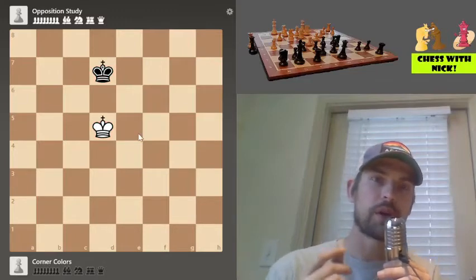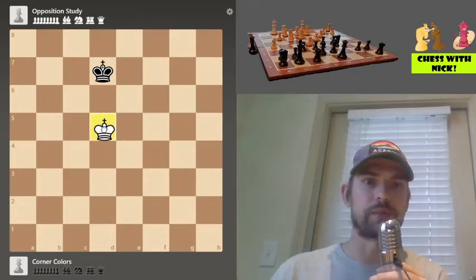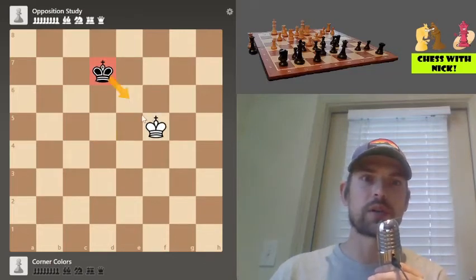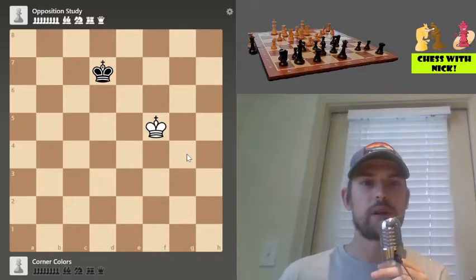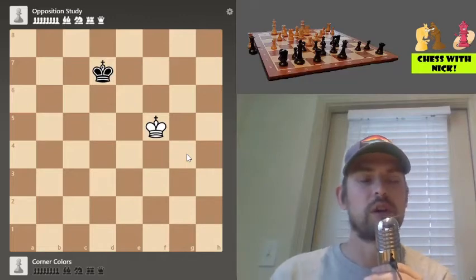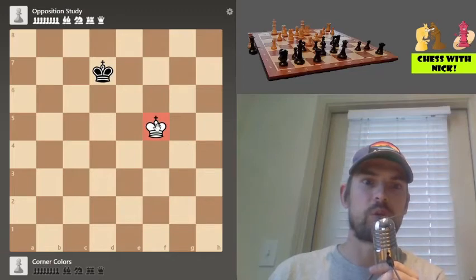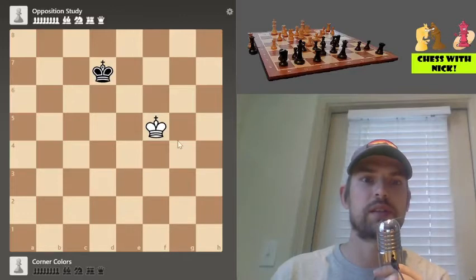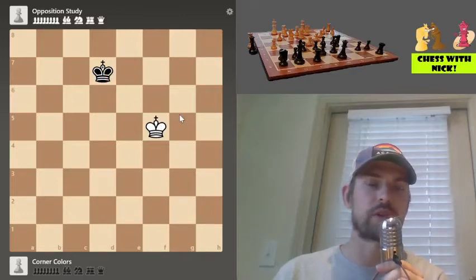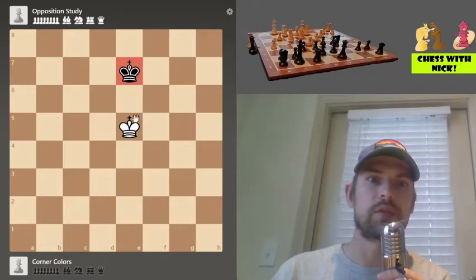Not only is there opposition when we're directly in front of one another, but there are other forms of it as well. We have what we call a diagonal opposition — if the kings are one square apart diagonally, this still is an opposition scenario. For example, white plays king g4 to f5 and the kings are one square diagonally from each other. If it's black to move, black could play king to e7, and after king to e5 you see the normal opposition.